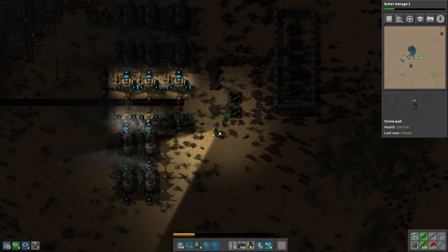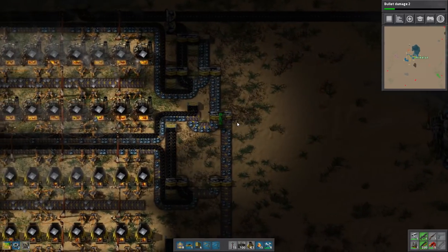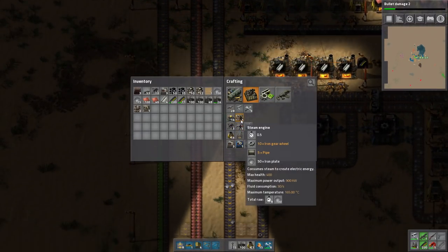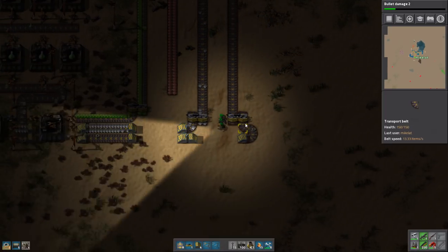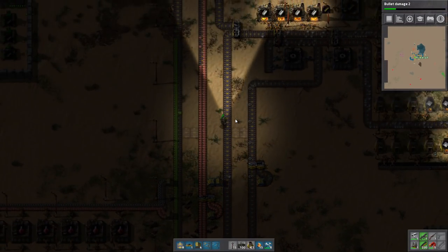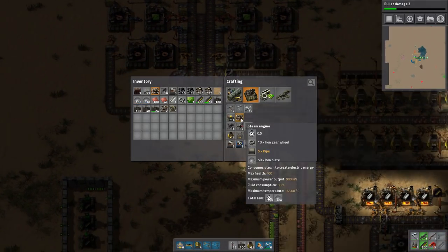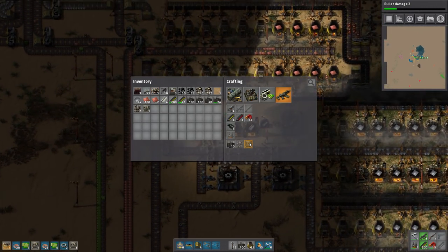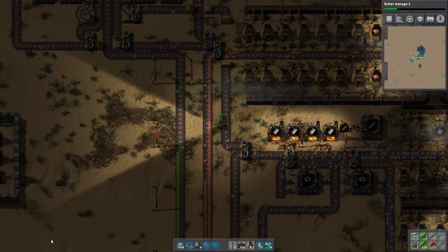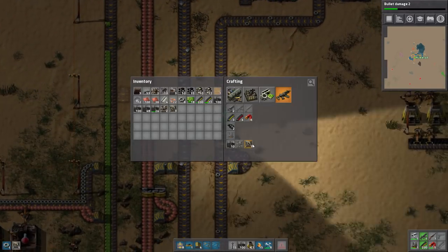Let's actually do that for a sec. How much more power do I have? These things actually consume a lot of power — almost as much as the miners, which is the most consuming thing we have. We're kind of wasting our stuff making microchips here. Maybe just one more and then I'm good. Okay, that's enough radars.